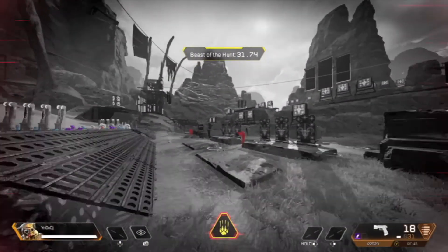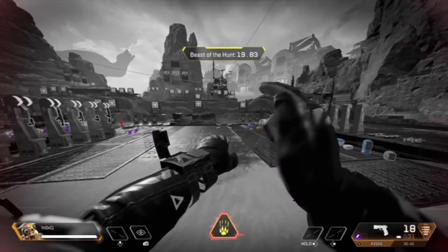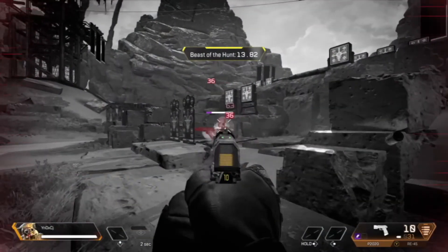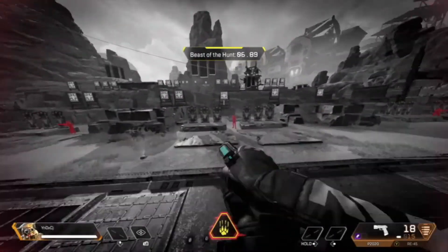You'll get about 30 to 33 seconds of Beast of the Hunt. Bloodhound moves a lot faster and your tactical ability comes back a bit faster as well. Just like the game says, any knockdowns will extend your timer — I think it's about five seconds for each knockdown or something like that.